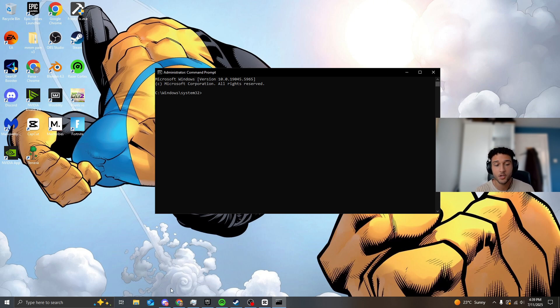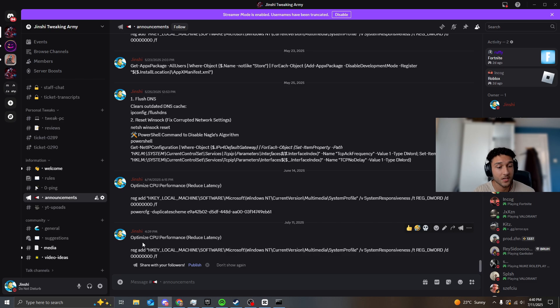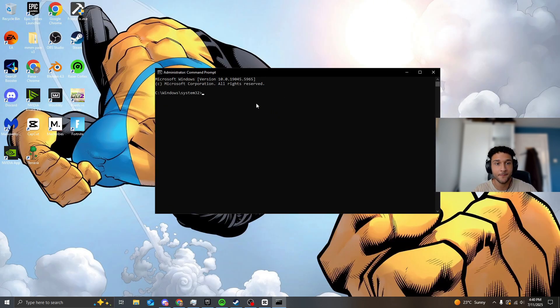Head over to the description of this YouTube video and join my Discord server — it's completely free. Once you join, go to the announcements page and I've posted a CMD prompt code there: Optimize CPU performance, reduce latency. Copy that command, go back to your CMD, paste it, and press Enter. It's super anticlimactic — you'll just see 'The operation completed successfully,' but just like that you're getting reduced delay every single time.